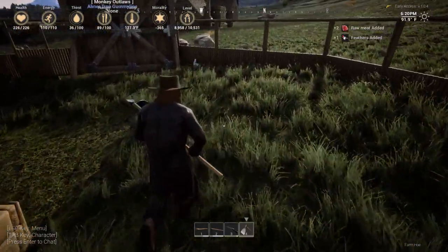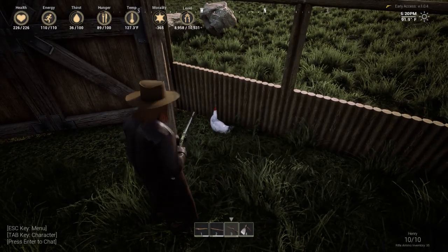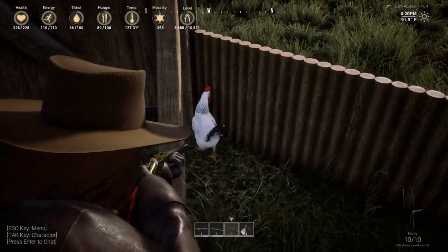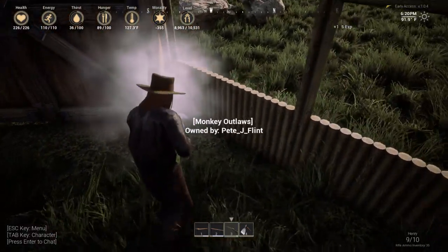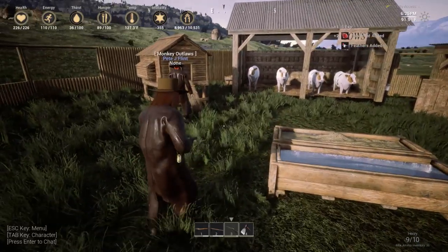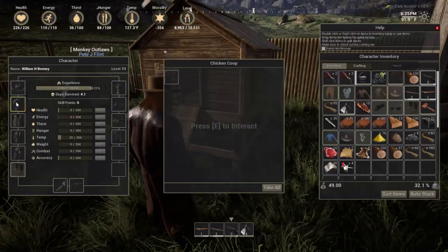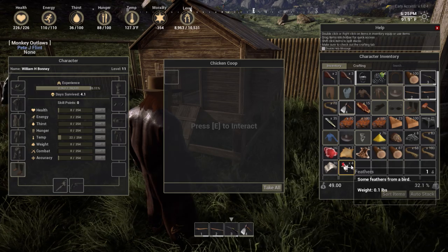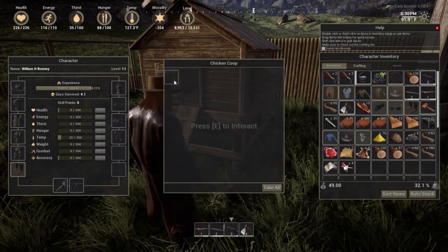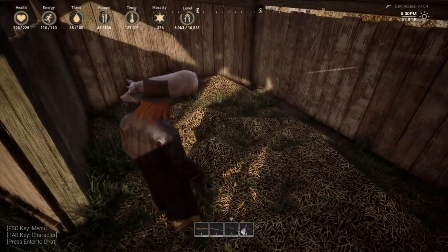We just teleported through each other. There's a space to put something in the chicken coop - I think that's where you get your eggs from. The eggs go in there. For the cows, you probably gotta wait for the resource thing. I hear pigs - there's a pig!